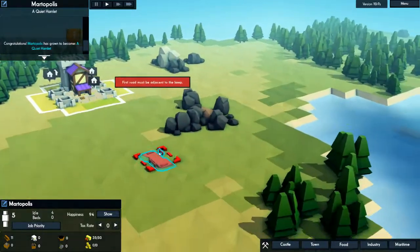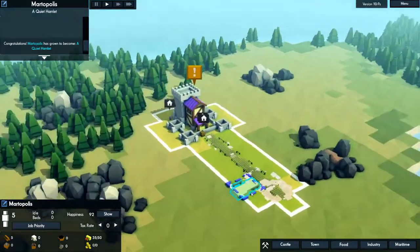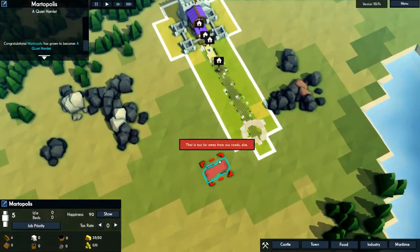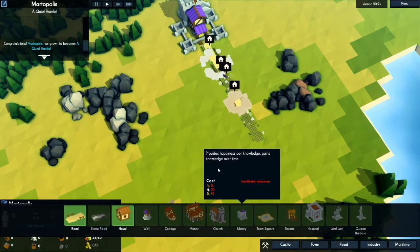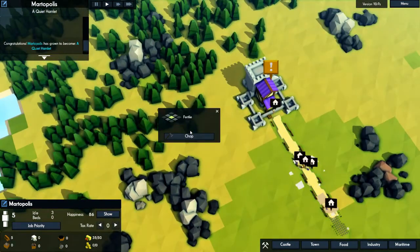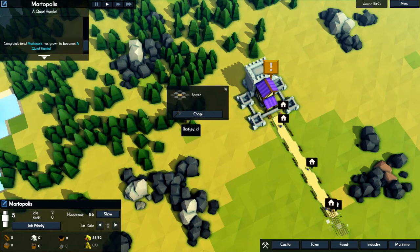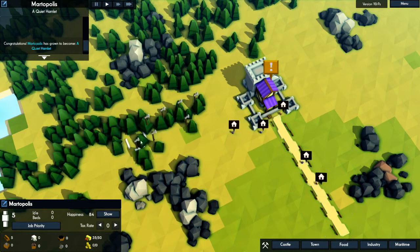Let's get a main road going out through here, and we'll just do something like that for now. We need to get some materials, so let's start designating some things to be chopped. There's a hotkey — see? I still have to click it. Let's chop all that. All these are being marked for chop. Let's get a whole bunch of that stuff done.